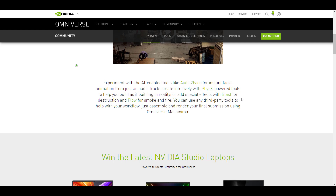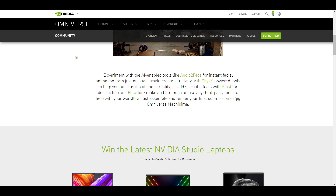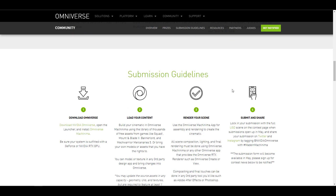In Omniverse you can use all the tools to polish and get the best out of your scenes — from working with audio, to Face2Face, to the PhysX power tools, over to Blast, Flow, and so many other things. You can use these as much as you want, and for those who like to bring in their own characters, you can of course go ahead and use yours.